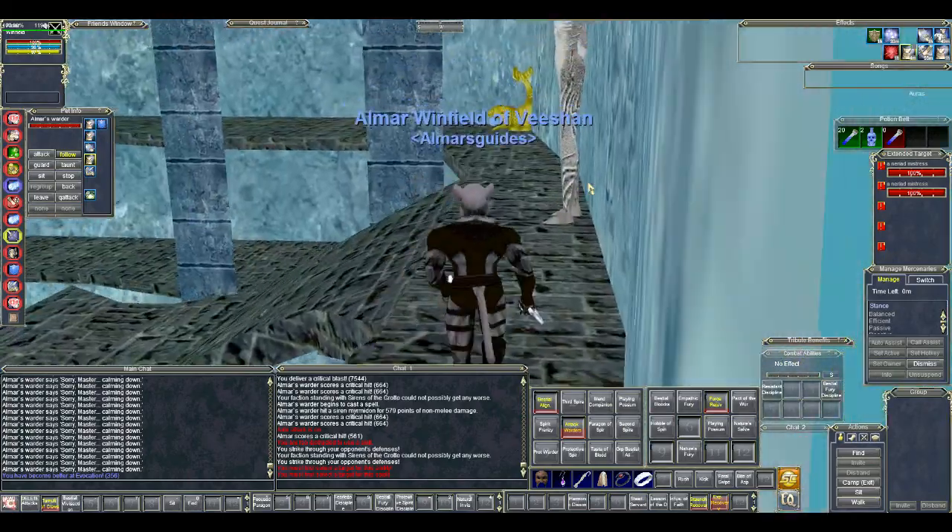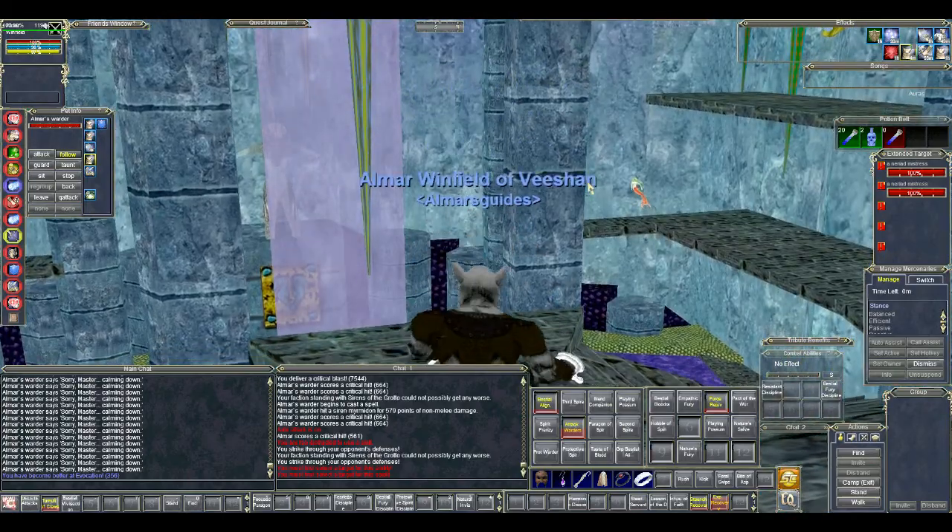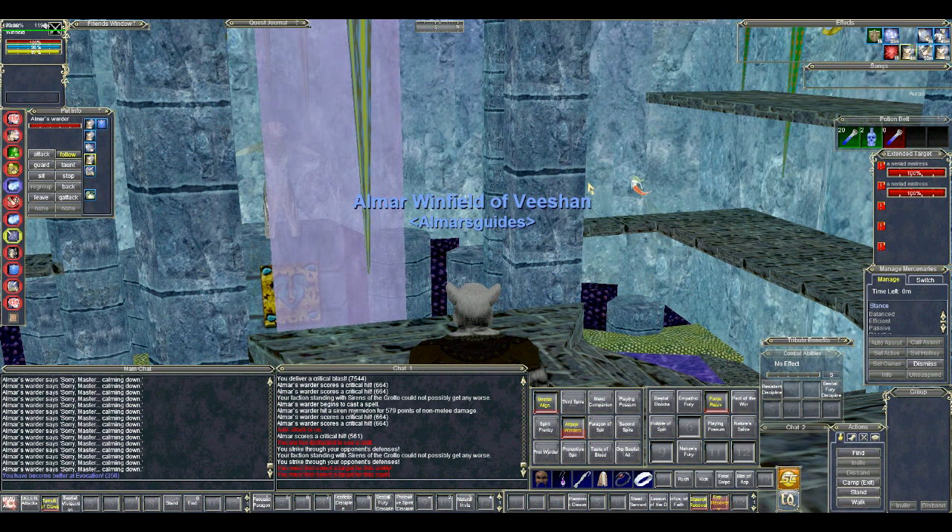Items you do want to keep include: shabby fine spell scrolls, shabby rough spell scrolls, cultural items like silk and ore, binding powder, deep water inks, sun shard ore, and sun shard pebbles. Aside from those, you can trash pretty much everything else.